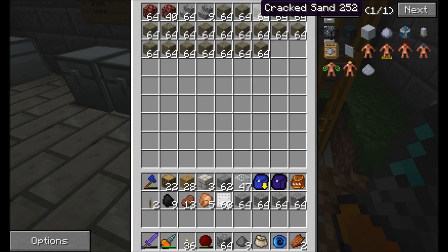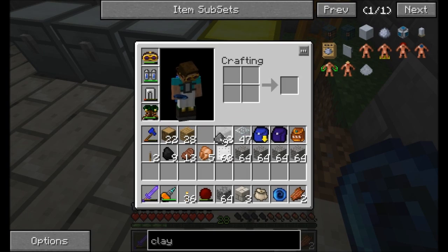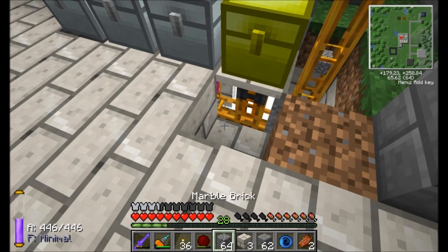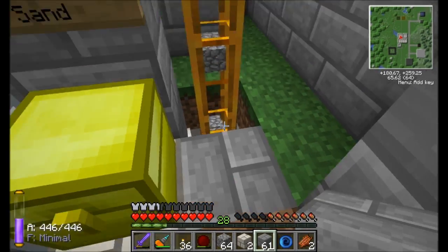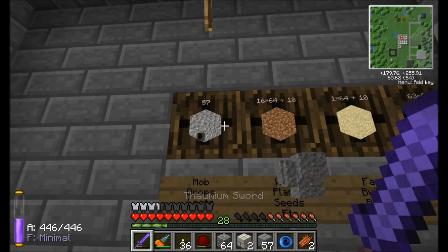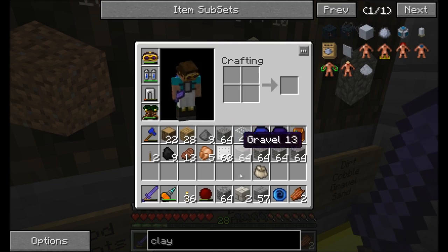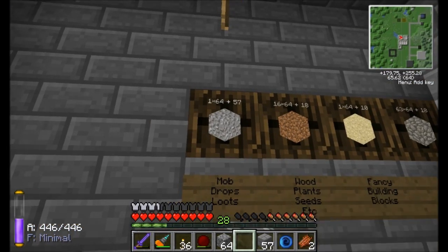Anything excess — like cracked sand, netherrack, or anything else coming through that path — will be allowed into that line. That's going to be pretty neat and make it easier to hang on to all the stuff we're getting. It's also really nice to be able to walk up to a barrel and left-click to get yourself a stack of whatever's in it. To put it back, just right-click.